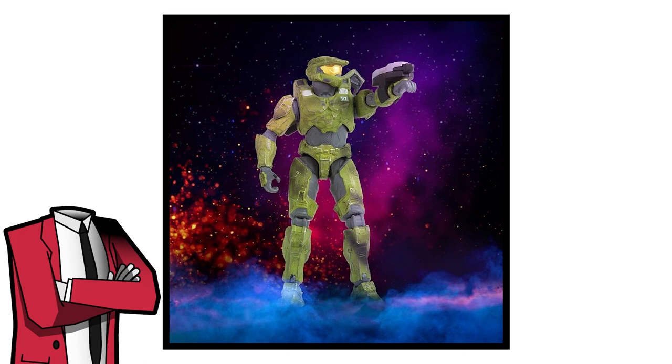But hang on — what is that thick thing on his wrist? He's coming with a Grappleshot, which looks like it can come off his wrist and attach to other figures, which is nice. Judging by how big this thing is, hopefully it can actually shoot out the dart with a press of a button, or even better, have a spool of string inside so you could swing Master Chief around like he's Spider-Man. That would be so sick.